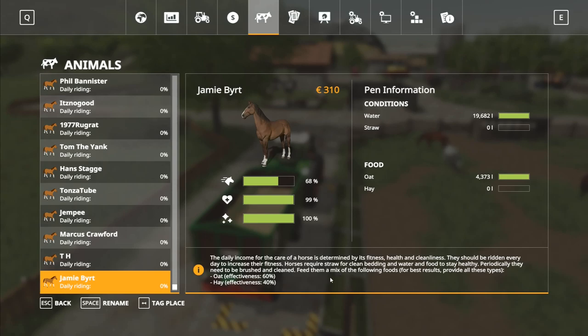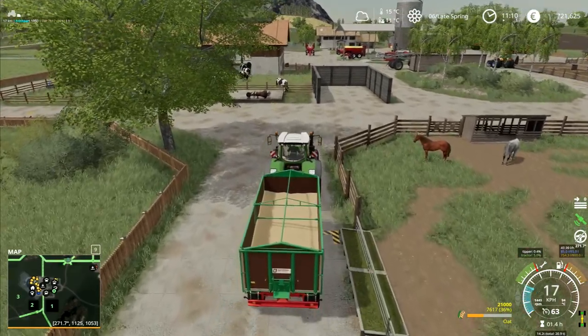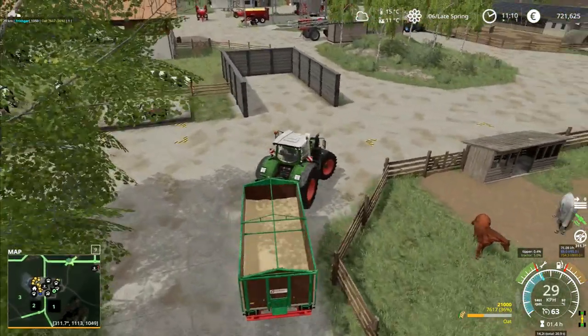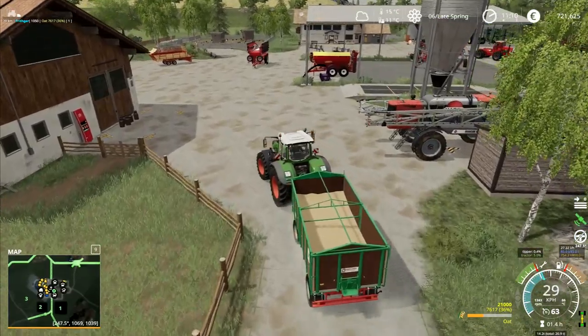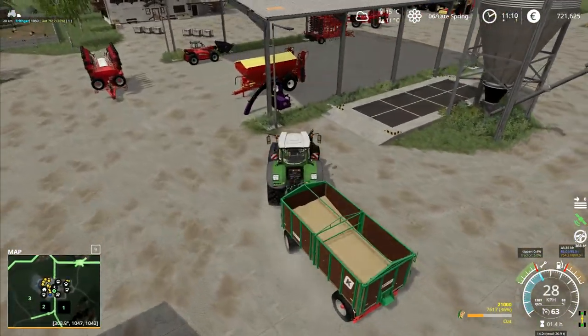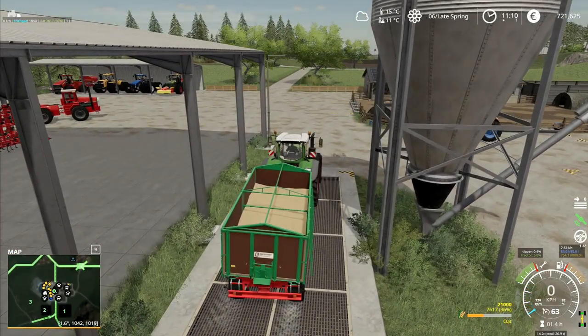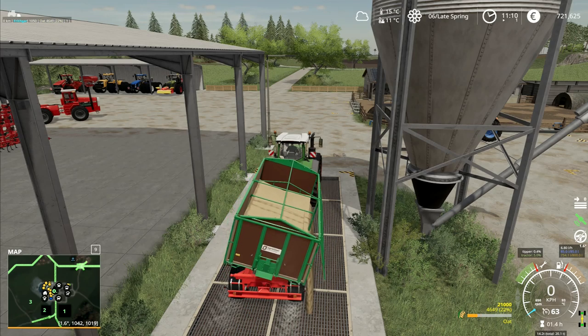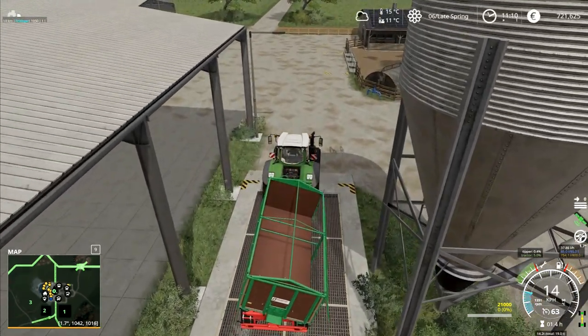They require straw for clean bedding, and water and food to stay healthy; periodically they need to be brushed and cleaned too. Feed them a mix of foods for best results. It doesn't say what happens if you don't give them straw — I'm going to assume we'd lose a little bit of penalty on maximum quality or something like that. We'll find out. I can unhitch the trailer again and go and get the seed drill.